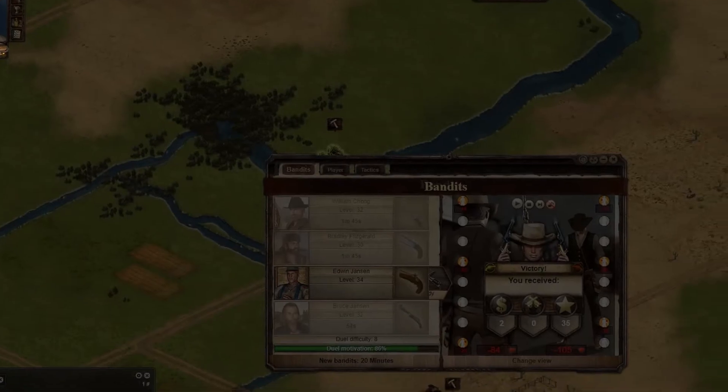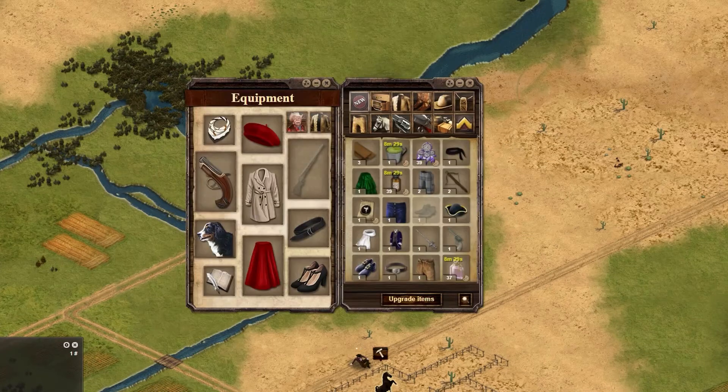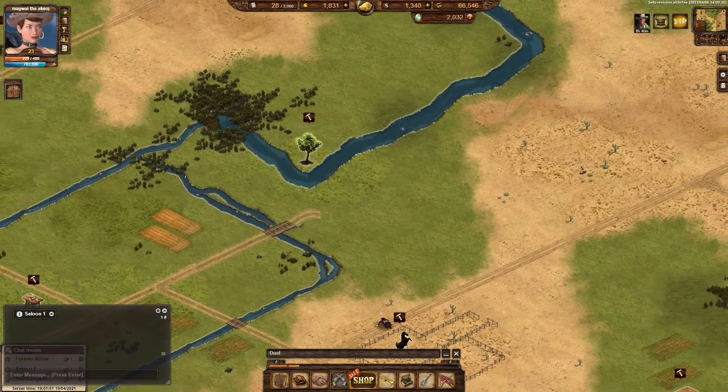Health and energy are essential if you want to accomplish anything in the West. Paying attention to your health when dueling or doing jobs can help, so you won't get knocked out from excessive damage. Having buffs on hand, or a good regeneration set, will help to ensure you make the most of your time in the West. I hope you liked this video on energy and health points in the West. Until next time, keep enjoying the West!